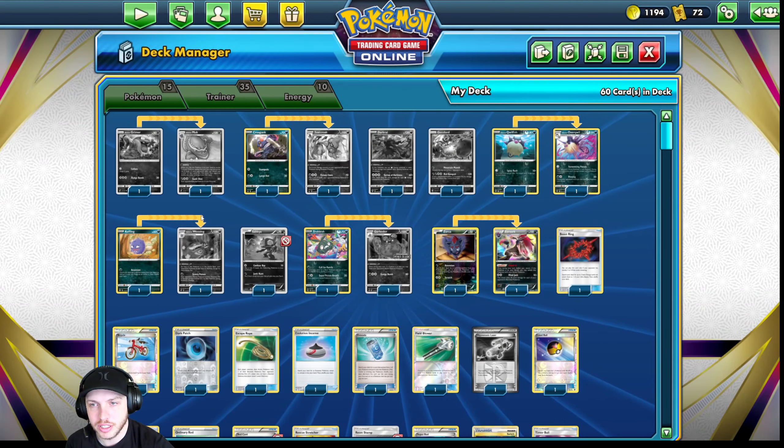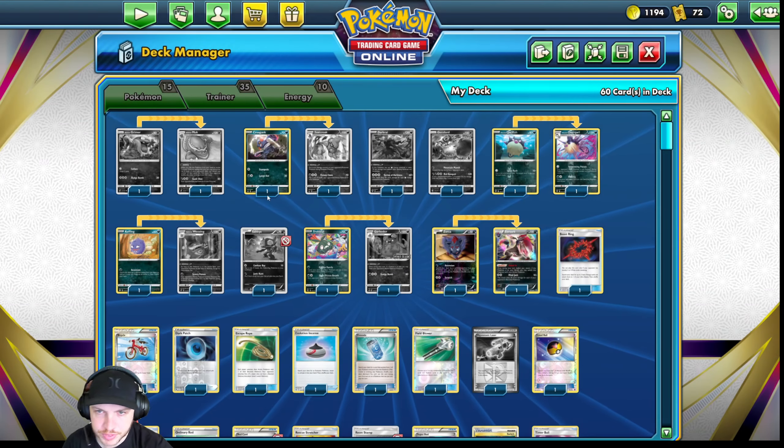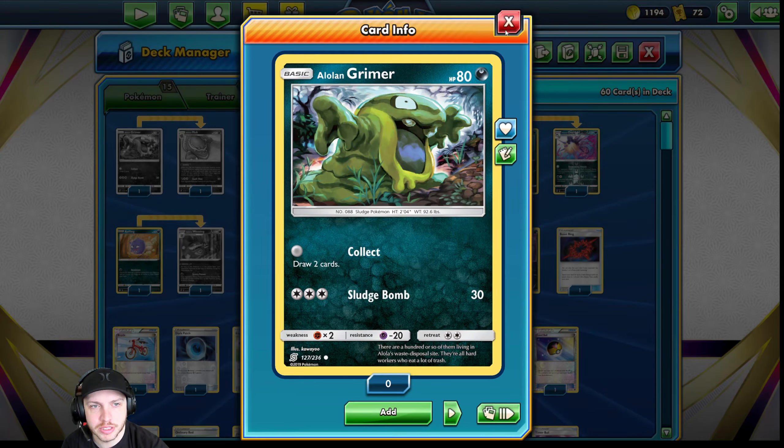That definitely hurts them. And Grimer's not a bad starter either — for free, draw two cards. Not bad if you're going second. Sometimes in Gym Leader Challenge, even on your second turn, you're still going to be able to just Collect with Grimer. It's not a terrible play.